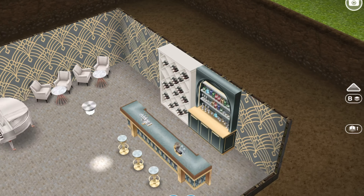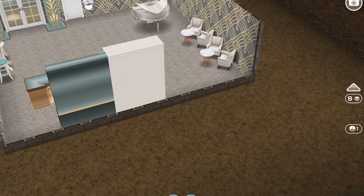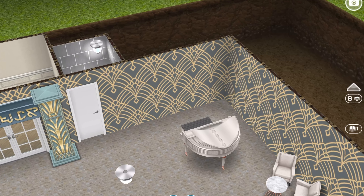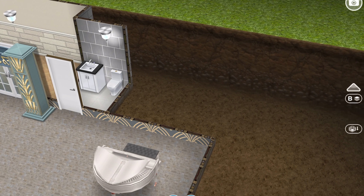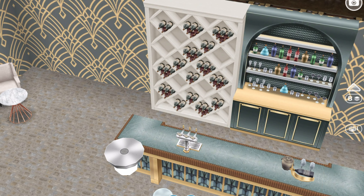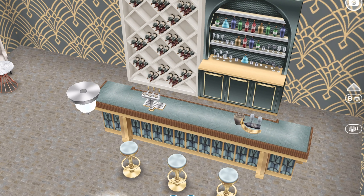When you go downstairs we have a speakeasy! I used the art deco stuff from the new online pack that we just got — those stools are really gorgeous. I love these things from the online packs, they're really cute, and I wanted to show you how they look. That sign is also from the online pack. In here we just have the table and chairs and a piano, and in this little room is a half bath. It's just a very cute little bar.